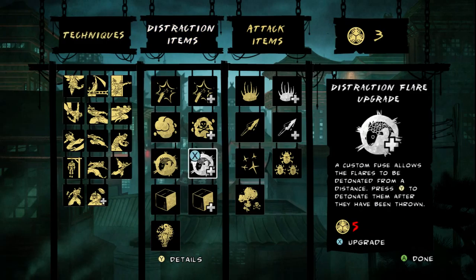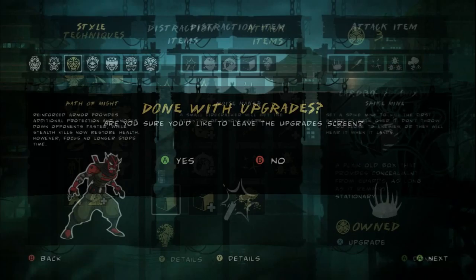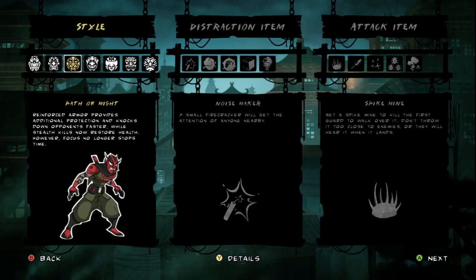Other upgrades — I don't get anything this time, oh well. I'll show off the ones you can get during the main playthrough. There is one super spoiler that is oddly enough the second one from the left — I'll talk about that when it gets to be time to use it. First off, the Path of Might: you get more protection, you can knock down opponents faster, and whenever you do a stealth kill you get your health back. But the focus — the left trigger thing where you get to aim everything — that doesn't stop time anymore, it goes at full speed. So Path of Might is not really that great.